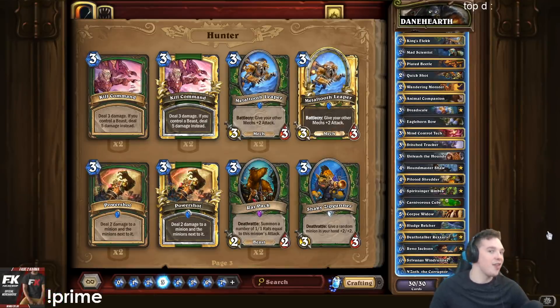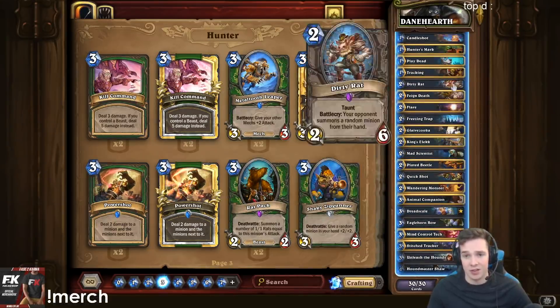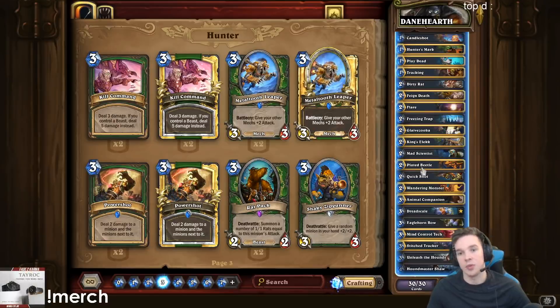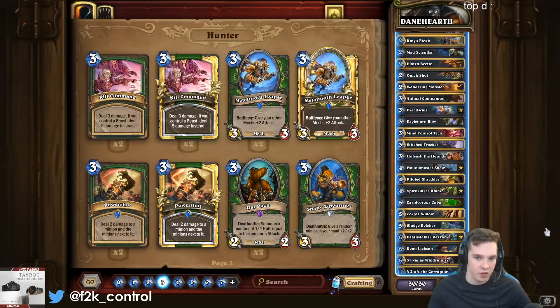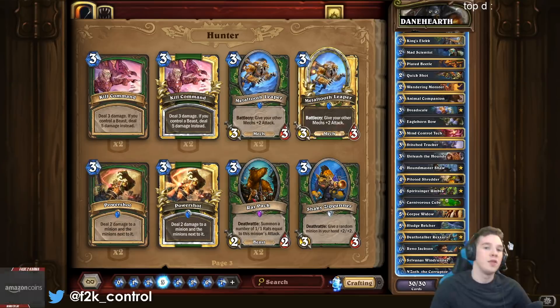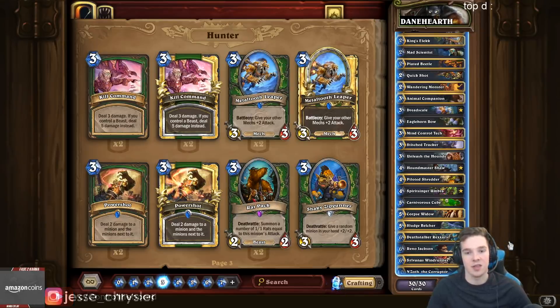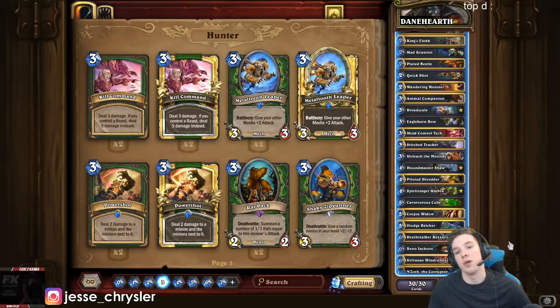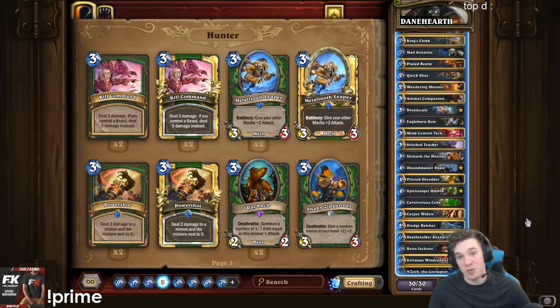Rexxar is basically all the value in this deck. It's got a ton of just early game cards that help you survive — cards like Dirty Rat that kind of interrupt combo decks like Druid in those situations. This deck is pretty straightforward: Deathrattle Hunter, very anti-aggro in nature, with a little bit of value packed in and the occasional potential to just pop off with huge plays with Umbra Cube and stuff. We're already pretty familiar with playing Umbra Cube in Hunter though, with Egg Hunter, but this is clearly quite different — a Reno build, Reno Jackson in Hunter.